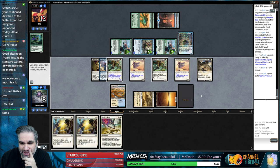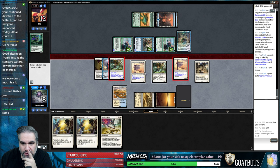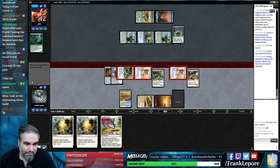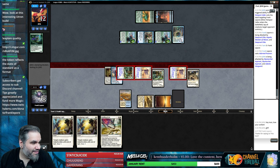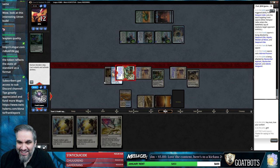I wish I had lifelink here. City's Blessing in Standard - it works fine in limited but apparently in standard it looks like hot garbage. We're basically dead if they have another Tempest Caller. We could have actually forced a block here if we attacked with this guy, but they still wouldn't die.